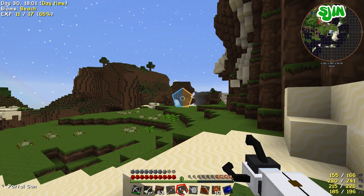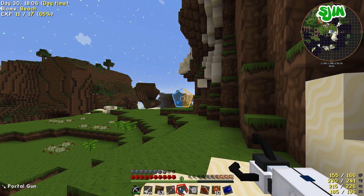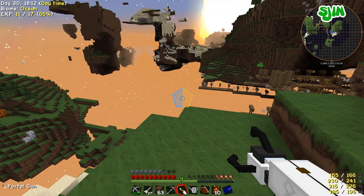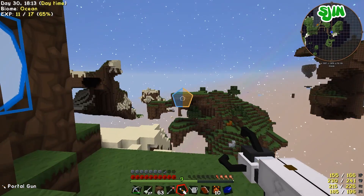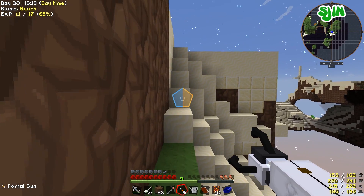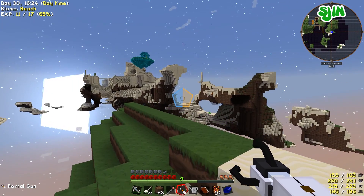It's actually quite safe, this portal gun. It's when you start trying to cross giant islands that it gets a bit hairy. You've got to shoot it quite far and you can't actually see where the portal ended up — you just have to go for it and wing it. You've got to hope it's gone in the right place.